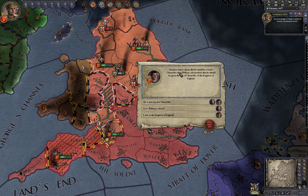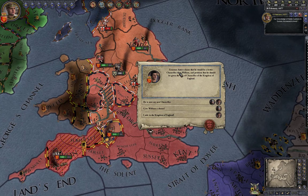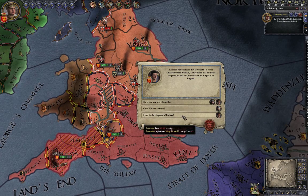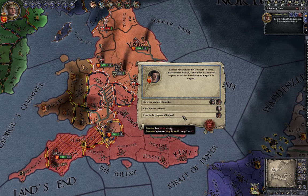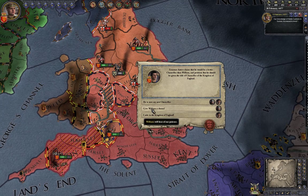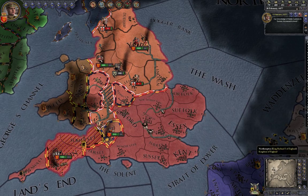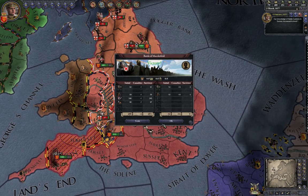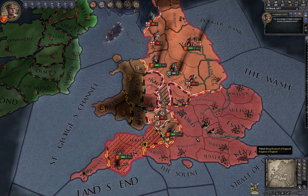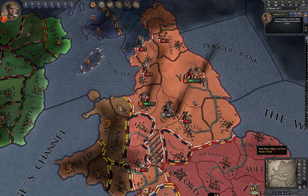One recurring event I don't like is when someone says they'd be a better chancellor than your current one. If you appoint them, your current chancellor hates you. If you dismiss them, the challenger hates you. The only neutral option is to give them a chance — but later they still come back demanding a real appointment. In the end you can't keep everybody happy.